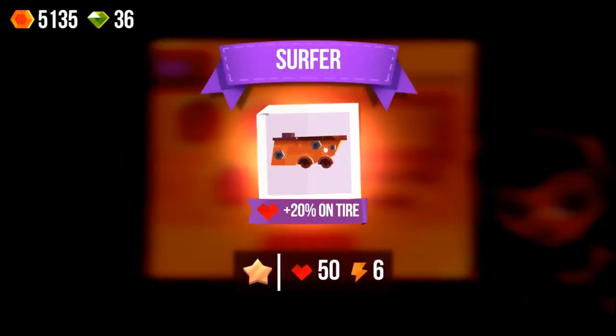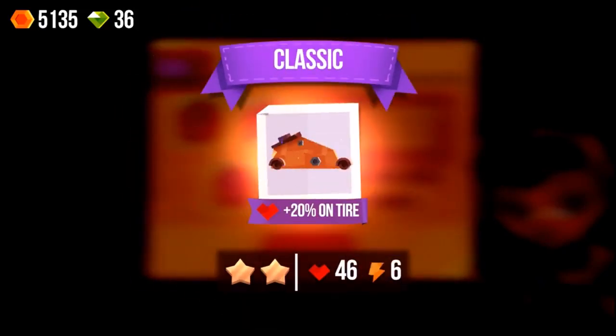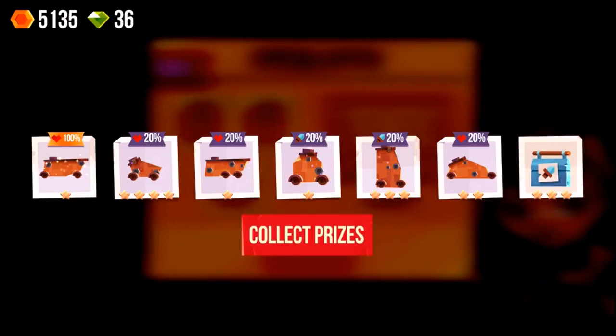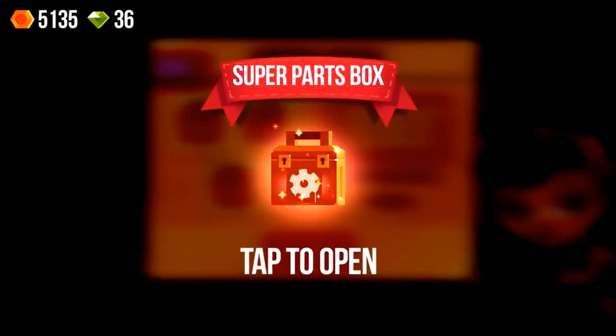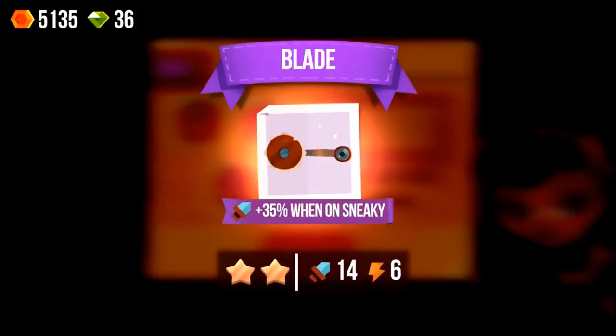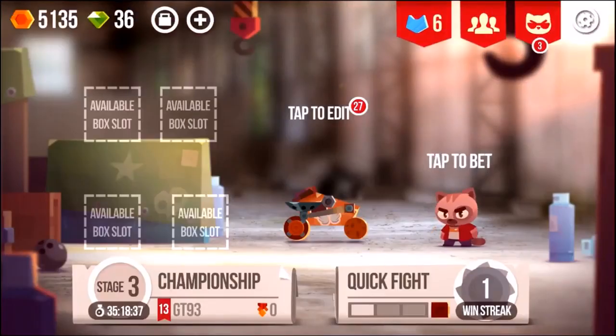We've got loads of new things, loads of new features. The question is — do you want to go ahead and build yourself your very own cat's machine? You can do that. Links to iTunes and Android in the description box down below — give it a go, only takes a minute to download it, completely free to play. And of course, if you've got a spare hour, check it out, see if you enjoy it, and let me know.